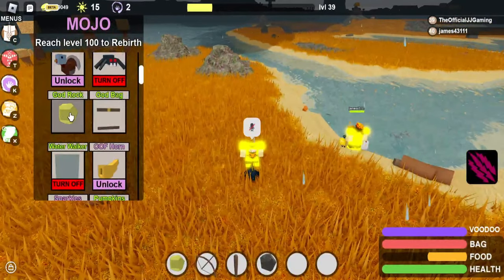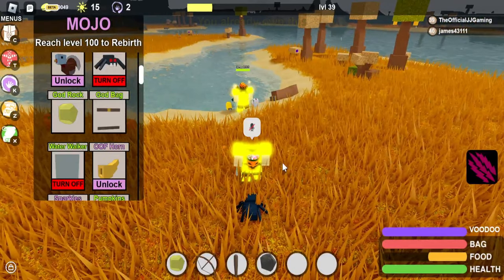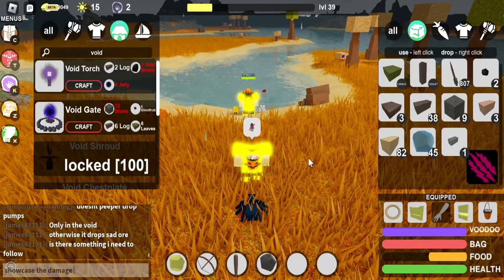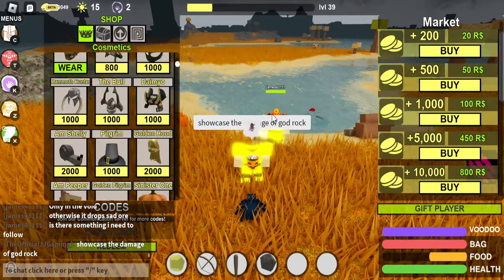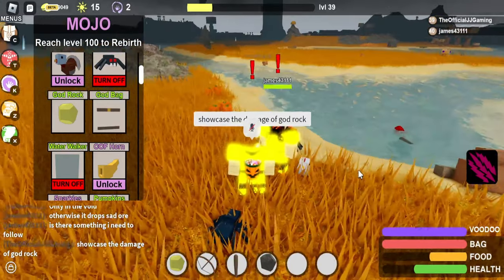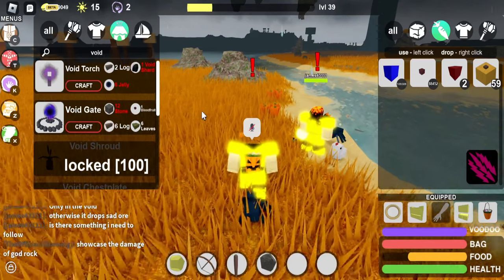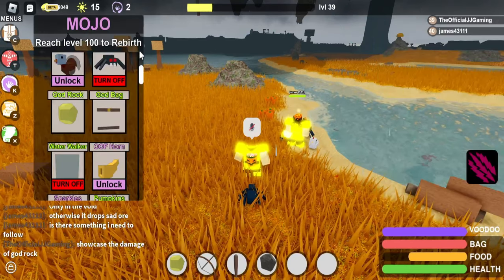The next one I'm going to go over is the God Rock. I actually have a few things we can showcase this on — the God Rock does tons of damage to god players. I'm going to showcase the damage right now. So this is how much it does — I believe it's a 5 hit. We got around 2 right there, and it takes about 30% of your health. I believe 5 or 6 ticks is what takes you completely down — they're pretty overpowered.